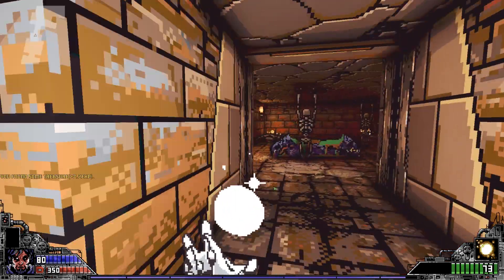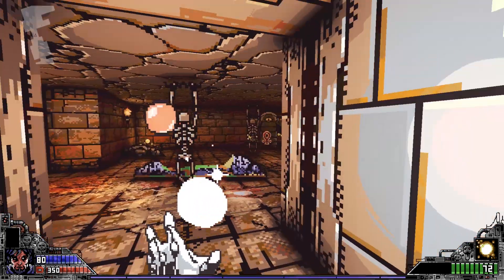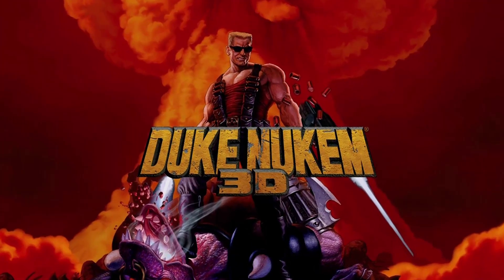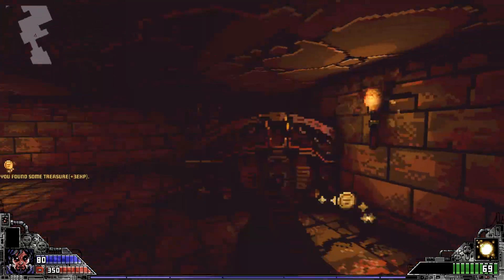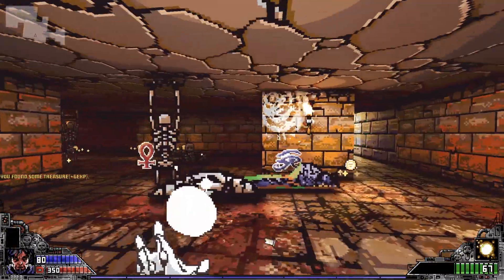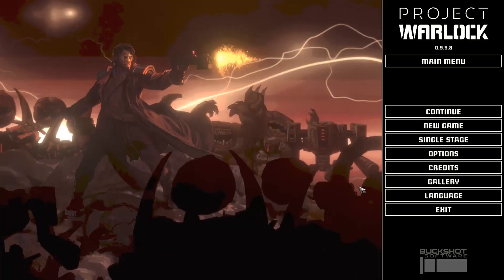Project Warlock is PC only and was developed by a company called Buckshot Software. It's a sprite-based old-school FPS in the same vein as the original Duke Nukem 3D, Shadow Warrior, and Redneck Rampage, all while using an updated version of the very same 3D Build engine — the same engine that created those games some 23 years ago.